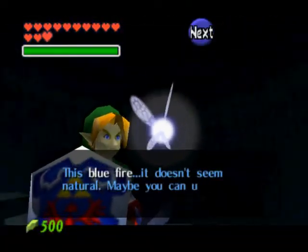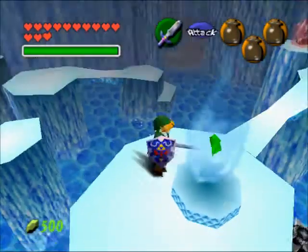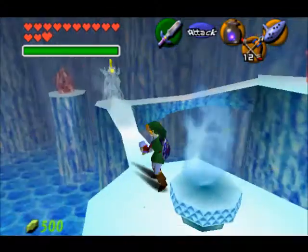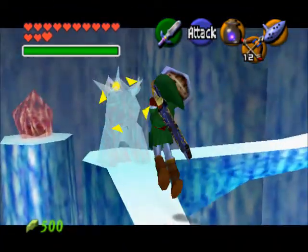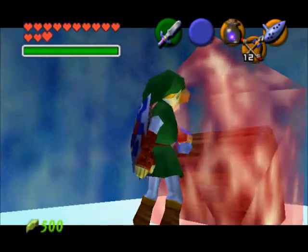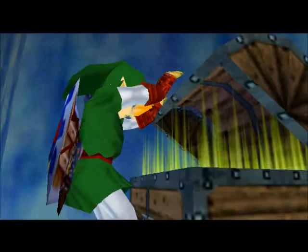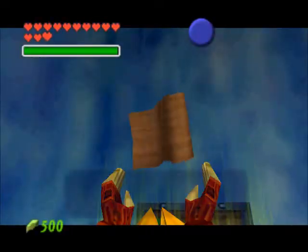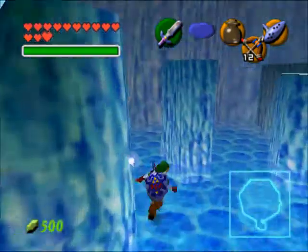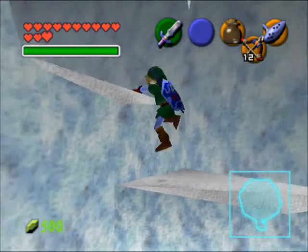Alright, from here, this is blue fire. It says it doesn't seem natural. We're going to fill all four of our bottles up with it — that's going to take a minute, so I will cut this part out. Now as you can see, I've got all four bottles full. I'm going to use my blue fire on the red ice to get the dungeon map. I'm not sure if I need to refill my bottle yet. Blue fire is pretty much the thing we're going to need later in the dungeon. So from here, we'll go back to the blade room.